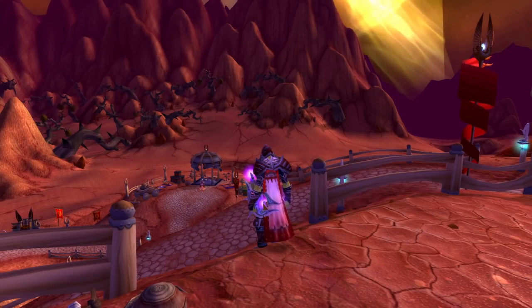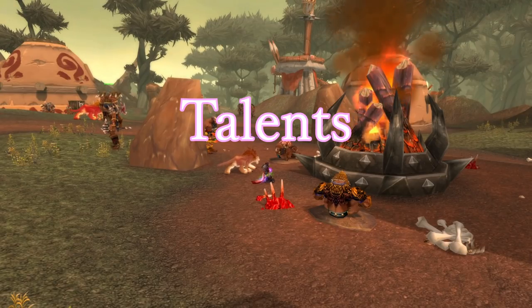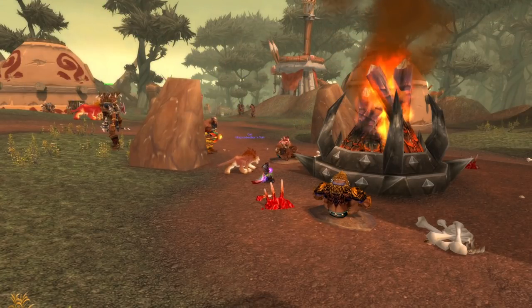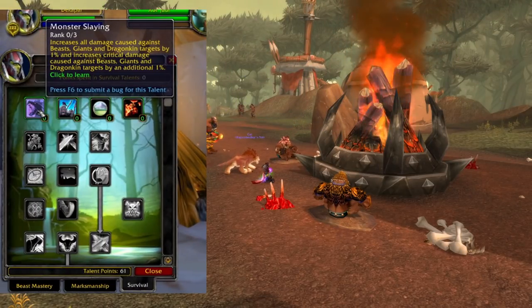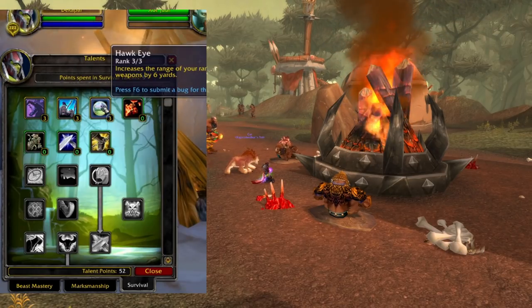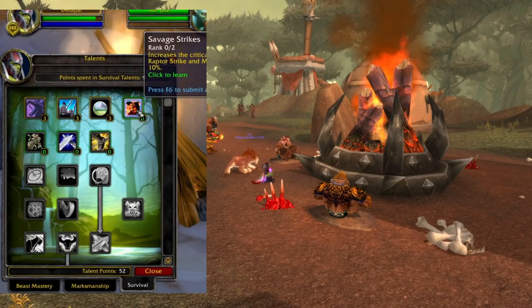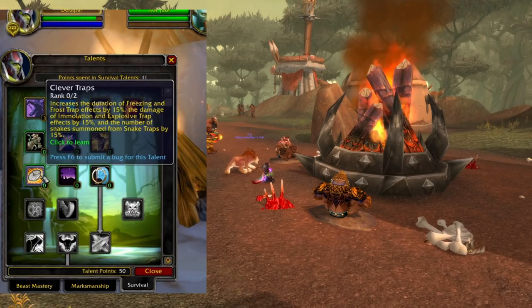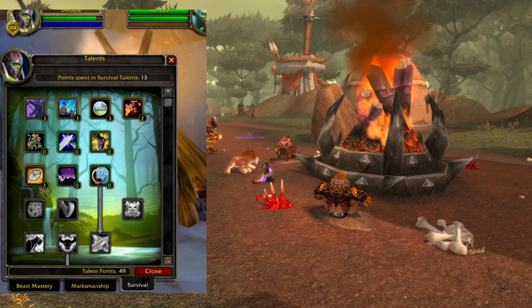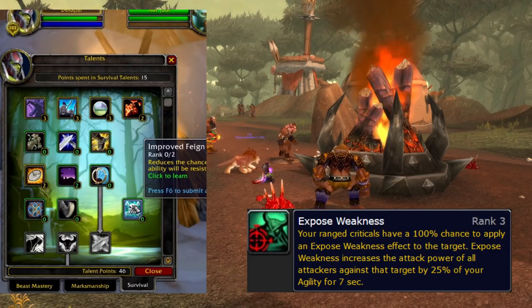Let's start with the most essential of essentials: talents. BM - yeah, it's BM. BM has absolutely turned things around in TBC. Survival is in a really good place: good damage, good utility, good flexibility, and good survivability. You have quite a few options for your spec, but it's a balancing act. As Survival, our goal is to have 100% uptime on Exposed Weakness while doing the most damage we can with the gear we have.